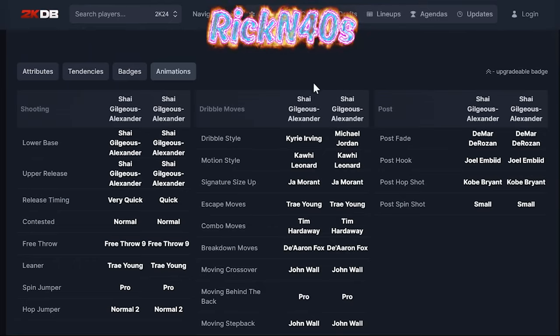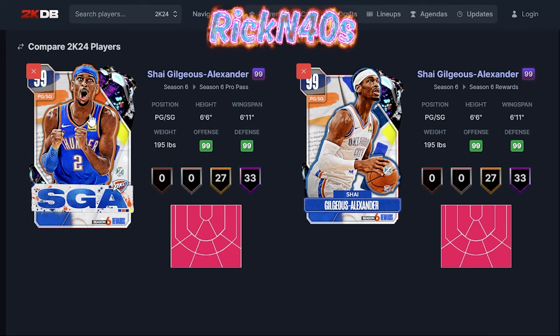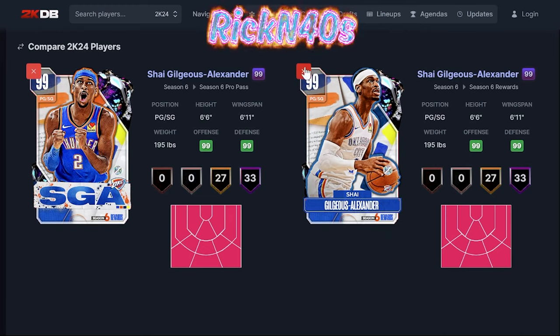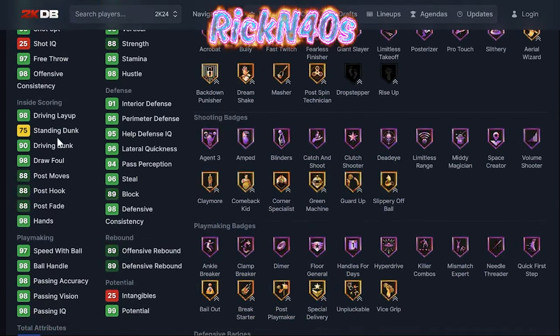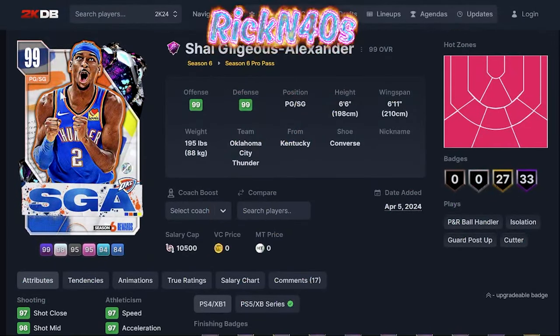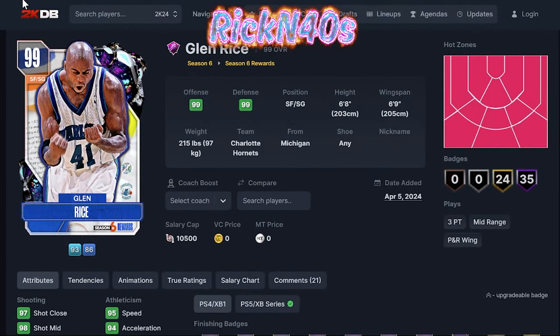The non-paid version has Michael Jordan dribble style. Shea's 6'6" — we have a height requirement on our team. If you're going to get the Hall of Fame Pass, it gets you a 99 overall point guard — dark matter Shea Gilgeous-Alexander. It's not a free card but it's accessible, and that's the point. With no auction house, certain cards just aren't accessible.